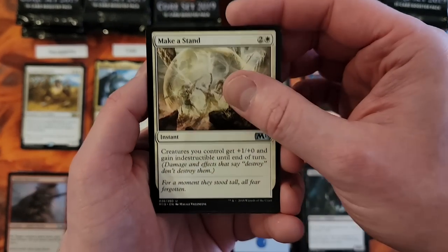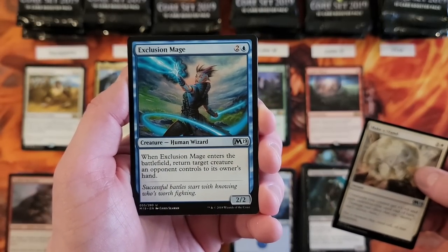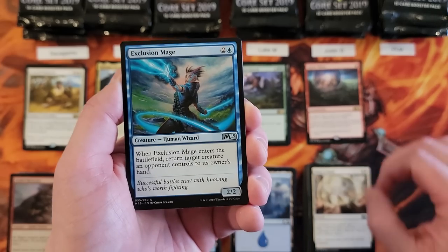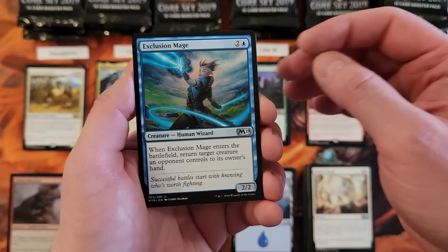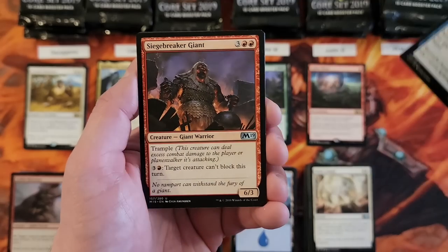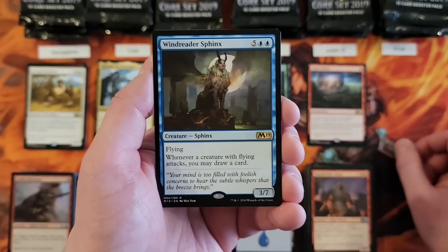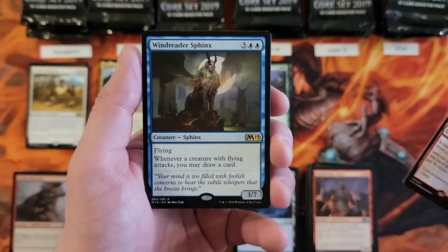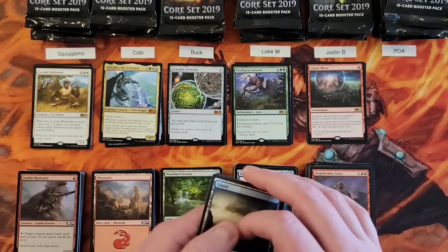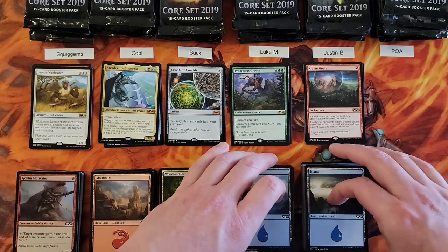Justin, second pack. Make a Stand — I'm not familiar with Make a Stand, I feel like I need a couple of those now. Exclusion Mage. Siege Breaker Giant. And Wind Reader Sphinx. Dragon Token — I'm sure that's a buck or two. Does that go with Drekuseth?